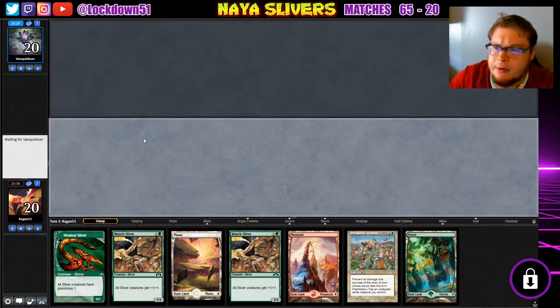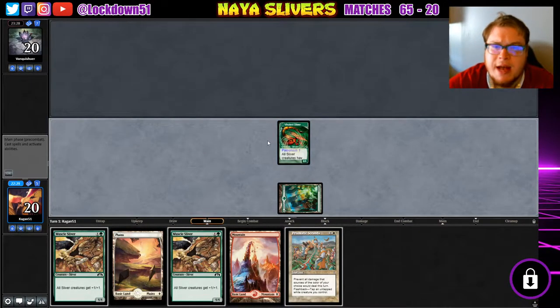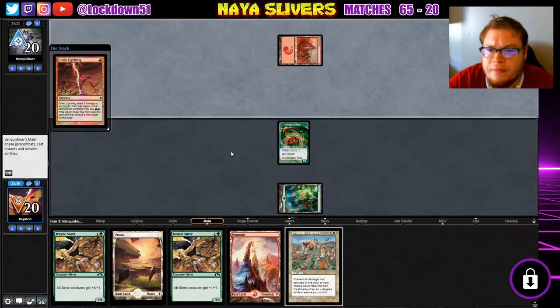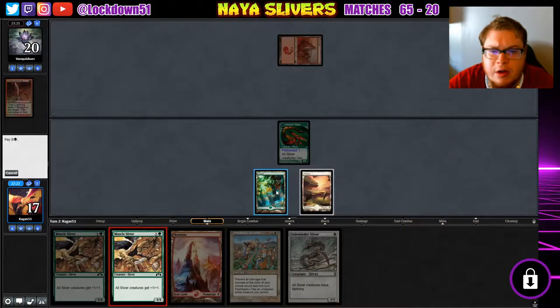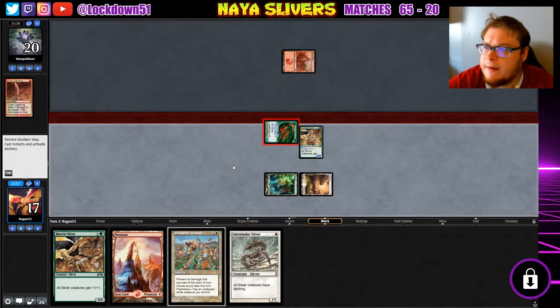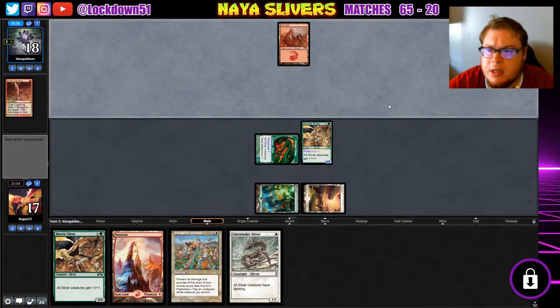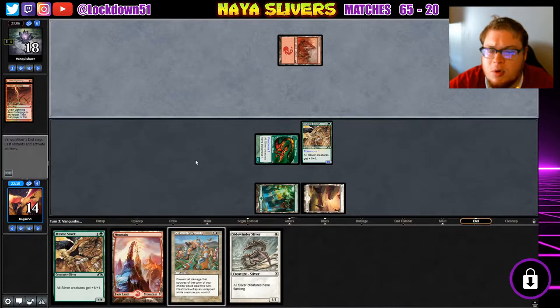Are they gonna mulligan? No, okay. Pass, see what they do. Chain Lightning me — no, we cannot pay. Sidewinder — alright, we're just gonna put down our lord. We'll attack, start hitting for a little bit. Then we'll go mountain, Muscle, Sidewinder — just get down a good board size here. Be nice to draw Plated though; if we can go Muscle into Plated, that'd be nice.